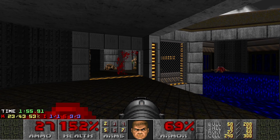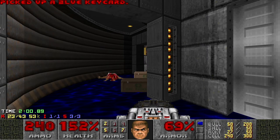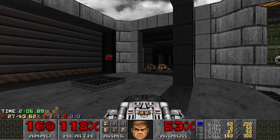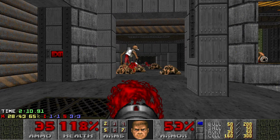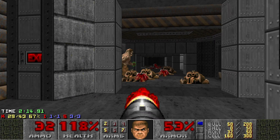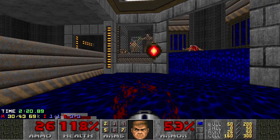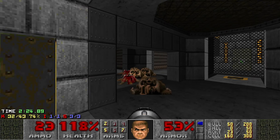Now the blue key is booby-trapped, so you want to be ginger here. Run up to the start. I like to spray these guys down with the bug zapper. We got a couple coming out here. That was danger close, so I backed off. These guys line up nicely for you in the little cage — they actually teleport in behind you when you grab the blue key.